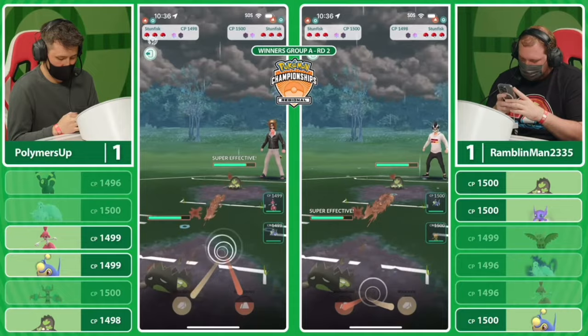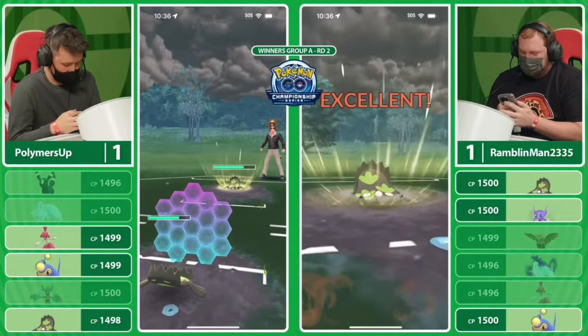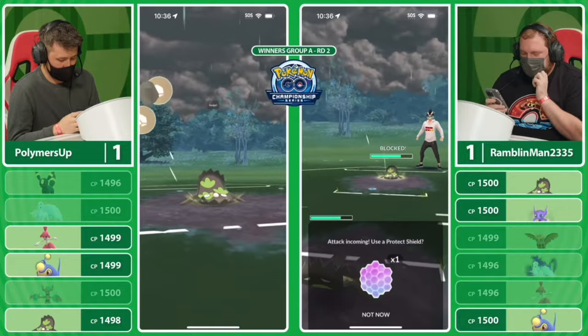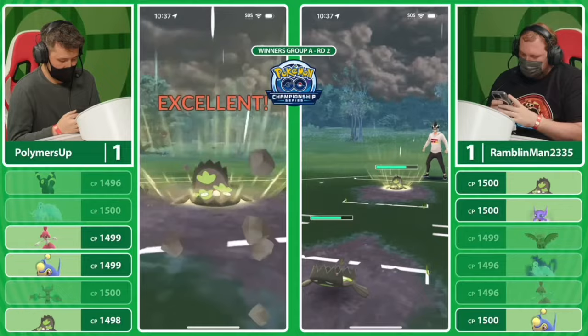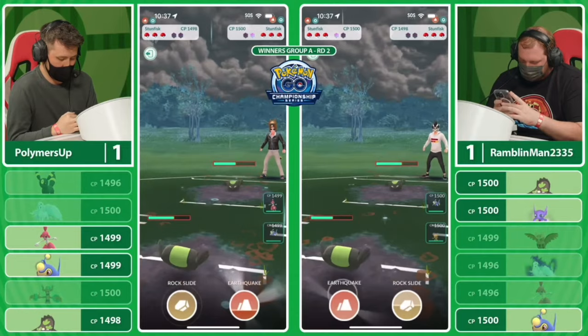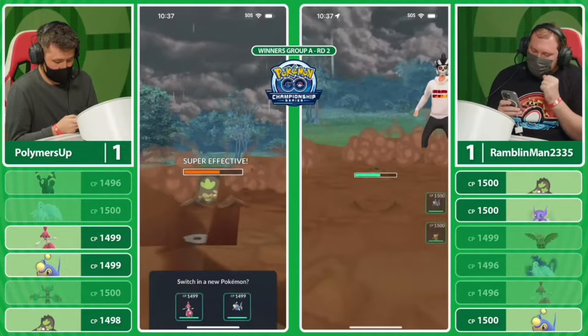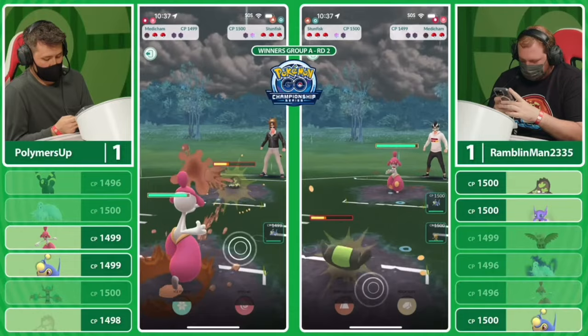These are two trainers after my heart — both going immediately for the Earthquake. This is round two — shield number two — we see an Earthquake and I think a Rock Slide. We eat the second Protect shield and Palmer's Up goes for the Rock Slide now. Rambling Man doesn't shield — it's a hard knock's life for Palmer's Up here. Rock Slide is double-resisted; it just does not do much damage. He's got to come up with something. Oh, going for the charge move tie — that's so unfortunate. The Earthquake comes through — enough to knock out the Galarian Stunfisk — and that is so much energy down the drain.